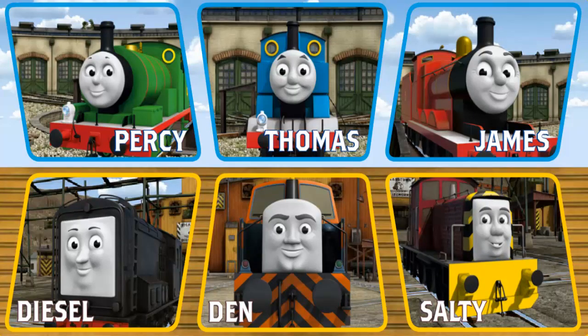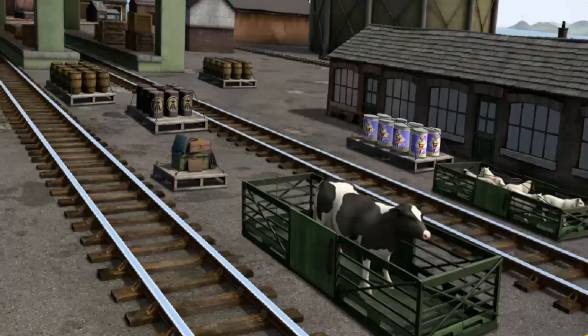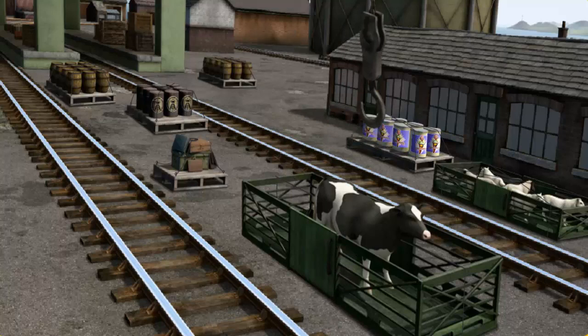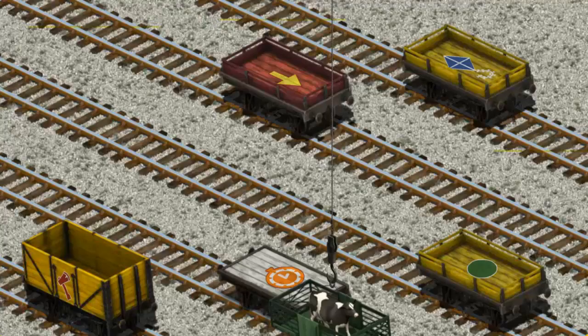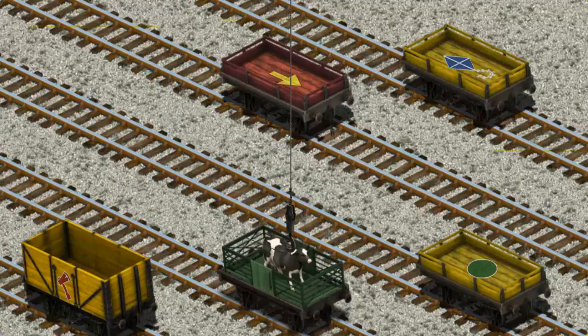It's a busy day at Brendam Docks. Thomas and his friends have many deliveries to make. Choose who will make the next delivery. Den. Den must deliver the cow to Farmer McCall's farm. Help Cranky find the cow. That's it! Let's lift and load. Now the cargo must be loaded. Help Cranky find the white flatbed with the picture of an orange clock. You found it!